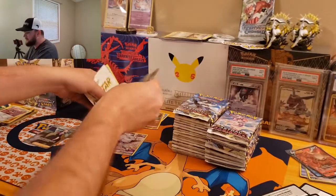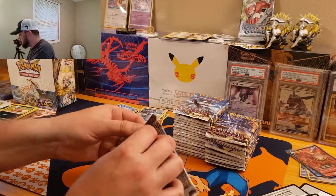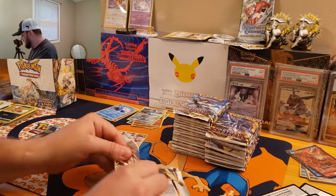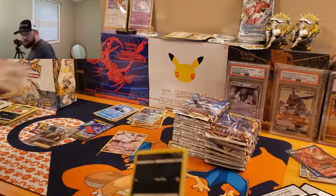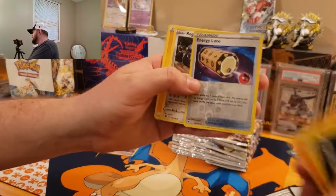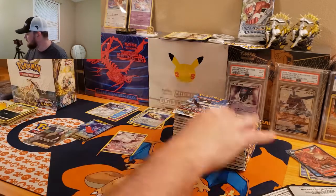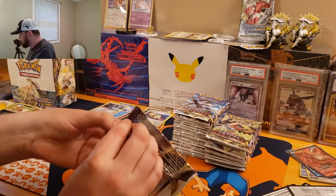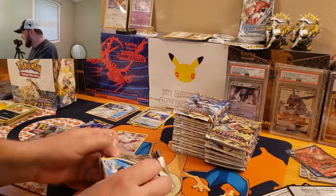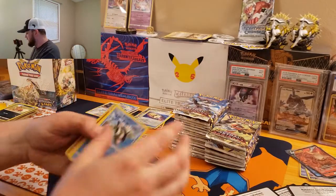We got Registeel and Regice. I'm going to try speeding this up a little bit — my fingers are a little sticky, it's a bit humid here. Next pack: Energy Lotto and Registeel. It's hard to bet on another set other than Brilliant Stars with all the crazy luck I've had, though I say that while still chasing the two Charizards in that set.